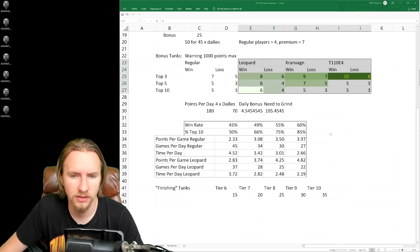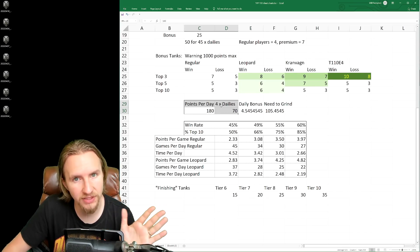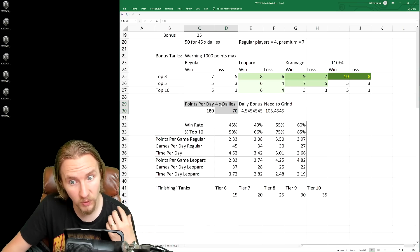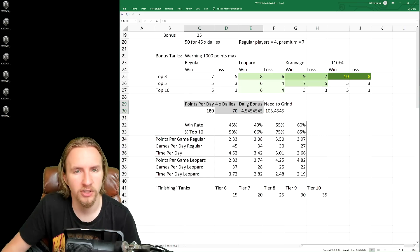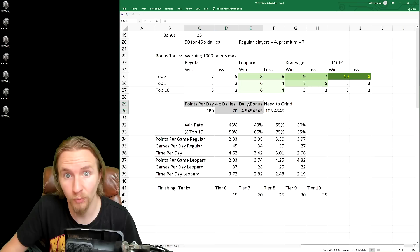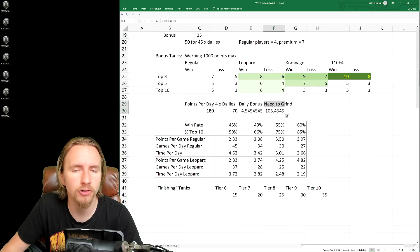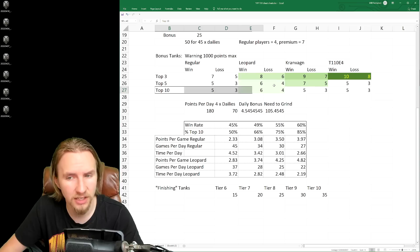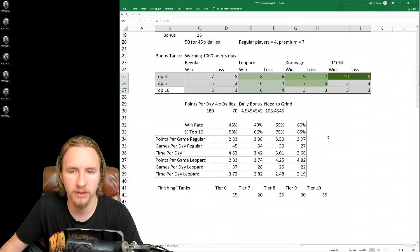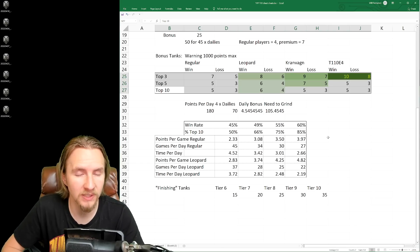With the facts in mind that you need 180 Battle Pass points per day, you can get 70 from completing four daily missions, and the 50 completion bonus averages out to roughly 4–9 points per day, that means you're going to need to grind approximately 105 Battle Pass points every single day outside of daily missions. Keep in mind that to earn points you have to finish in the top ten, making it much harder for below-average players.